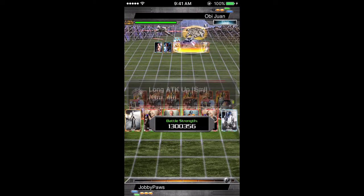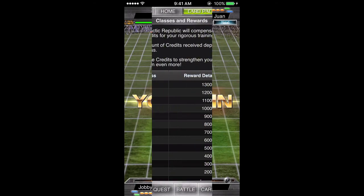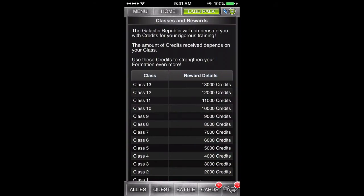Vehicles will not lose durability if they are in the offensive formation and the player loses a Proving Grounds battle. The player will gain credits for participating in Proving Grounds, depending on their current class.